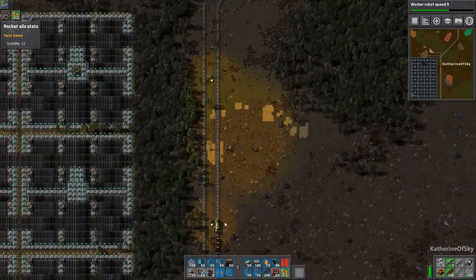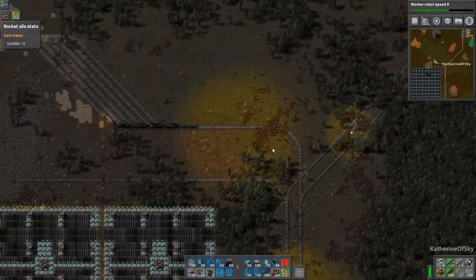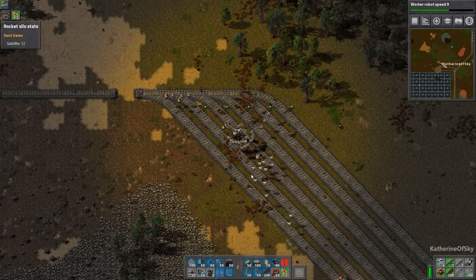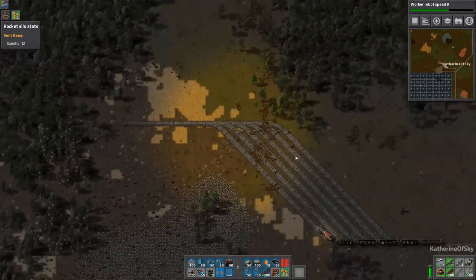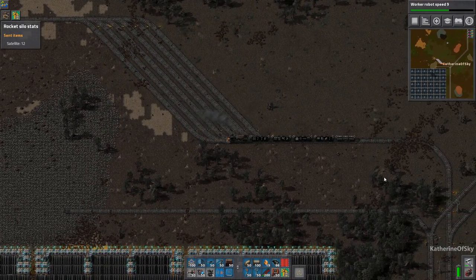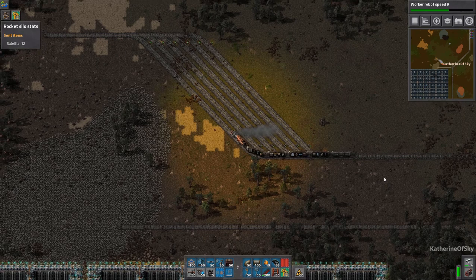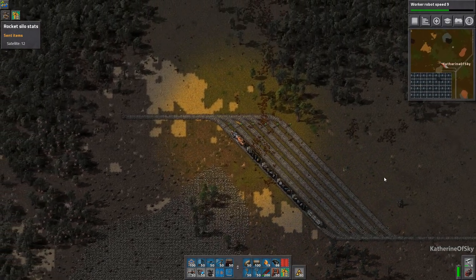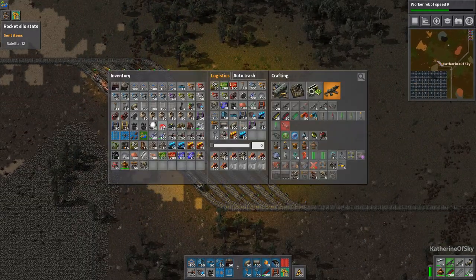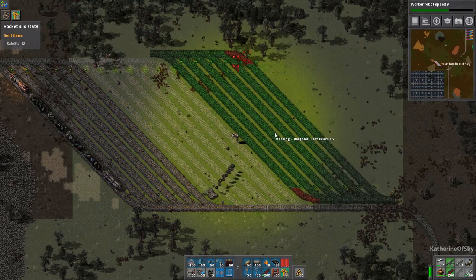Okay, train — where are you? There you are. Go into automatic mode please. Let me finish building this area here. Should I move it forward? I should move it forward. Now, the other thing I've been thinking is should I have the parking directly transfer into the stations, or how should I do that exactly? I'm also thinking about breaking up part of the parking as well.